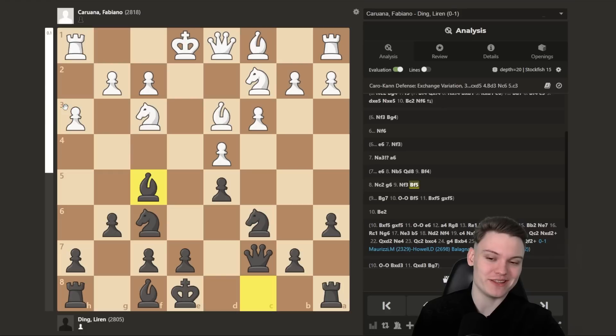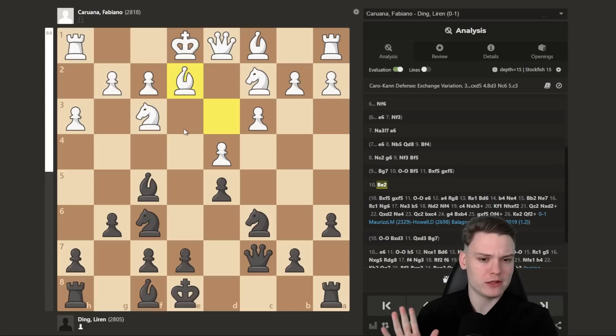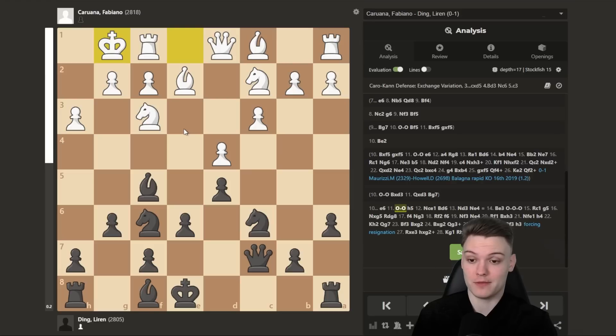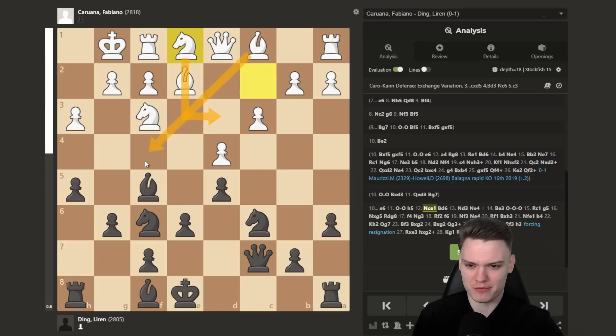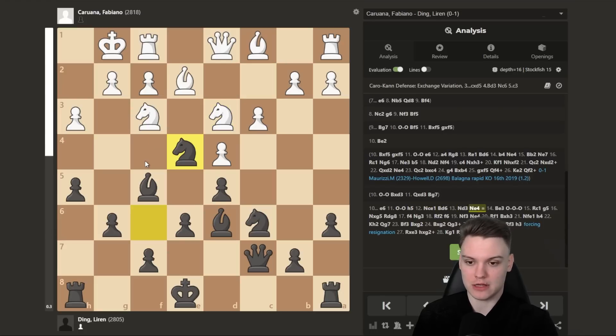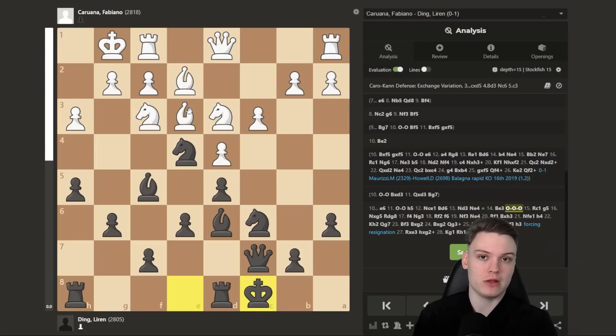Specifically against h3 — otherwise when you can get Bg4, why wouldn't you? So white goes bishop to e2, and we're going to see some pretty weird moves, but the computer loves Ding's play. He went for e6. H5, Ne1 — white is trying to maneuver the knight to d3 and then bishop to f4. However, this is just too slow, and black is just too active. Knight to e4, just perfect play. H5 was nice, stopping g4 ideas, and after Be3, black simply castles long. With the white pieces we have a guy rated 2800.